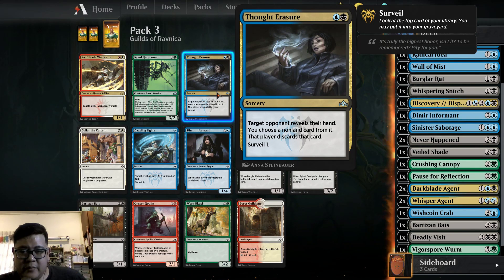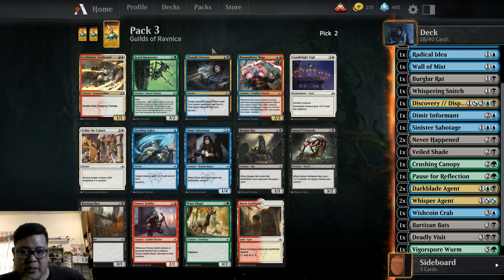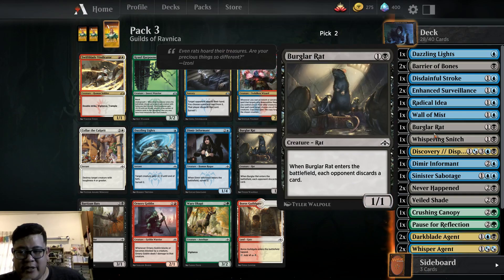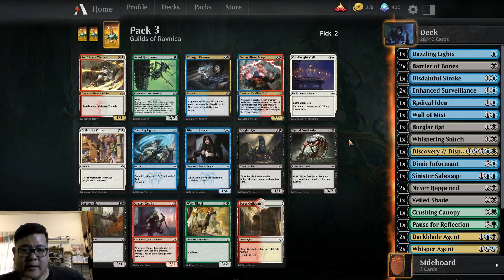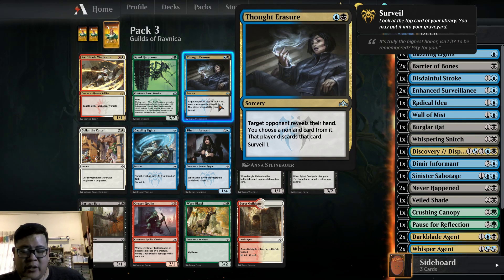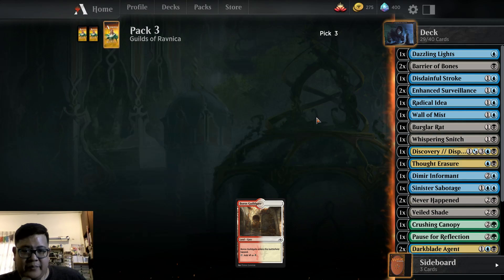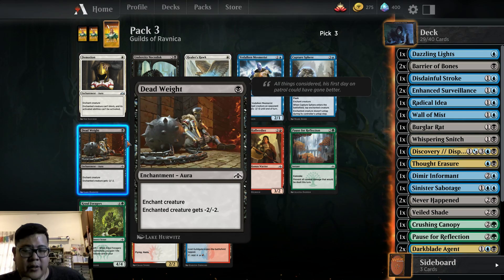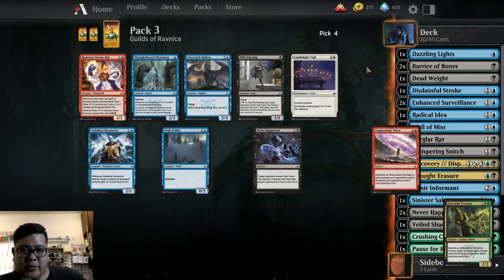We have Thought Erasure, which just discards from our opponent's hand. Burglar Rat is pretty strong — how many creatures do we have? We don't have enough creatures. Thought Erasure: reveals hand, choose a non-land card and discard it. Let's go ahead and pick that. We have Undercity Necrolist, which is pretty strong for us as well. Deadweight is a removal spell. Capture Sphere is a removal spell. Let's go Deadweight to deal with the early game.